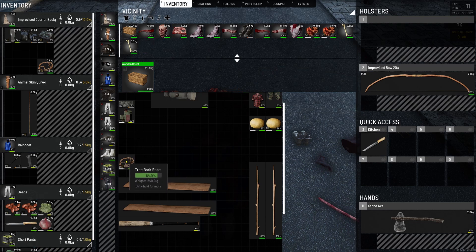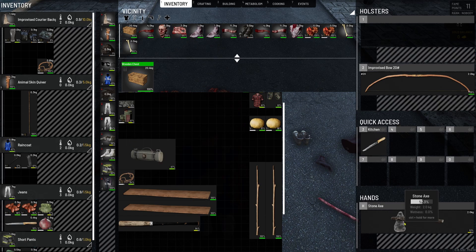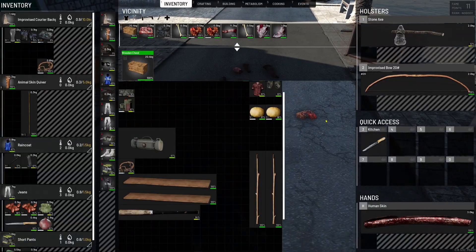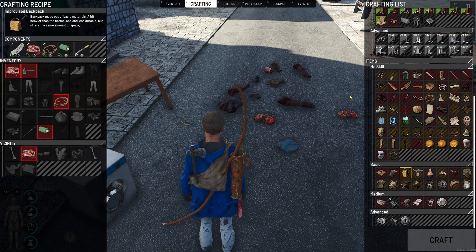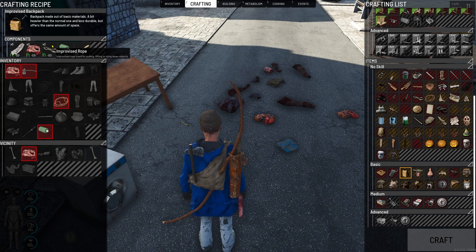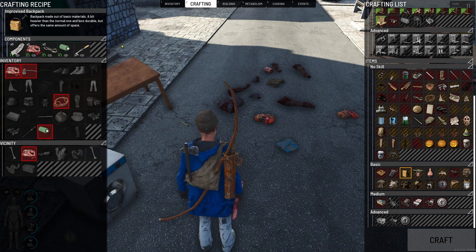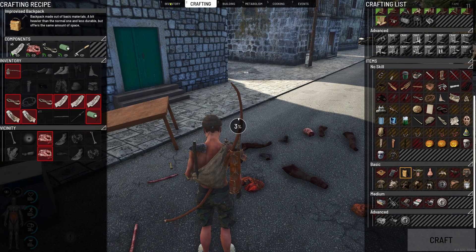We've got the chest - I'm going to put the bed roll in now. When you log out or when you're absolutely knackered that will better help your exhaustion. We can do the improvised water container but this is the one we want - the backpack. We need two skins, two rope, the sewing kit, and five rags. I need to make some rope or chop the clothes from the puppets to make two improvised ropes - which is what I'm going to do. We have everything now for the improvised backpack - let's get that crafted.